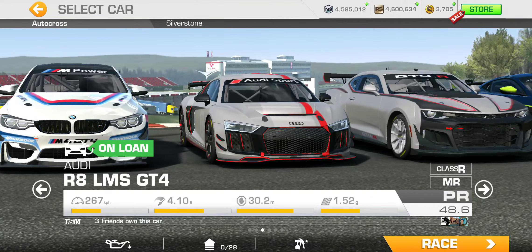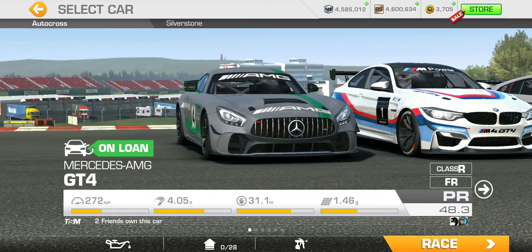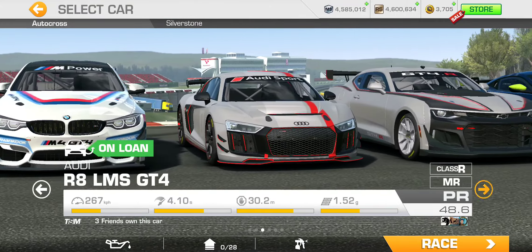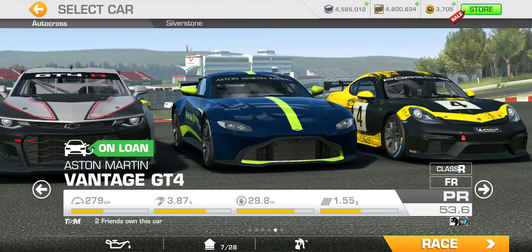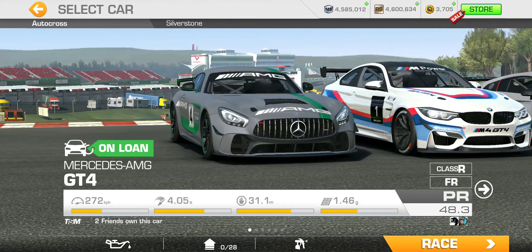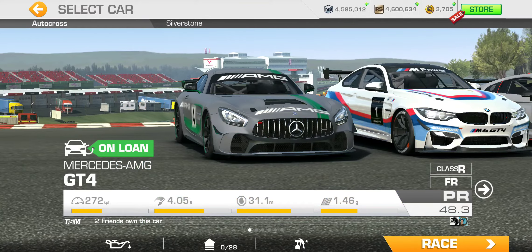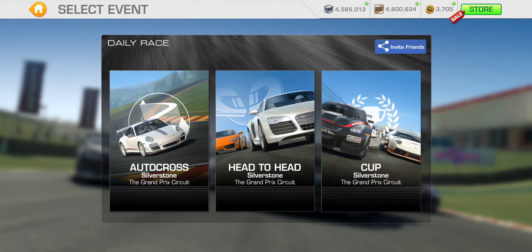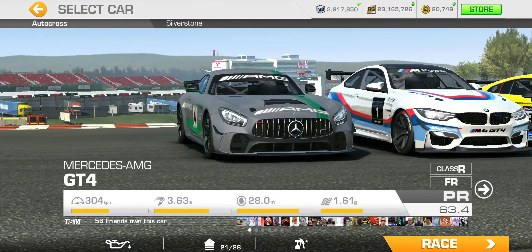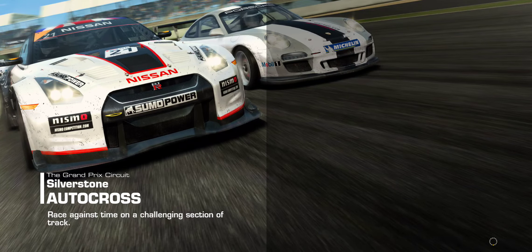Anyway, the Audi has 272 top speed — more upgrades do help. The BMW is at 264, 279 with upgrades. The Vantage does have some extra upgrades too. Those are the cars featured here. I'm not going to be running through any races on this account since I'm already done, so let's switch back to my other account and see if we can do some racing and check out how these cars handle.